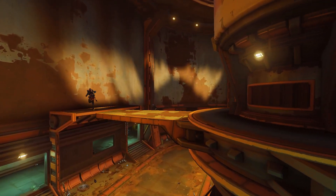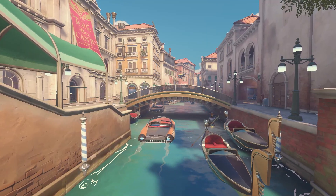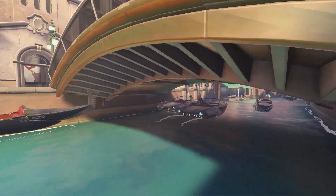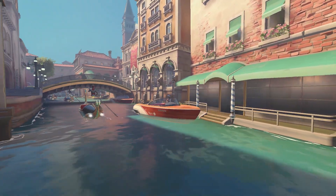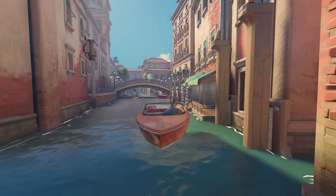Some platforms make even more sense in the context of their setting. Here in Rialto, there are boats going down the stream, which have a very specific gameplay purpose: saving you while you're fighting on a bridge. You can ride them back to safety — which is much better than falling into the water and dying, since heroes apparently haven't learned how to swim.